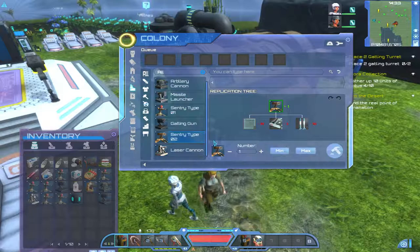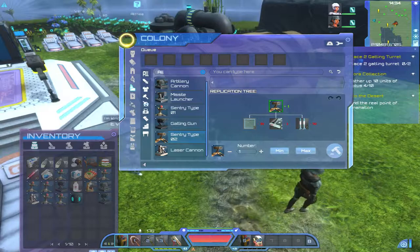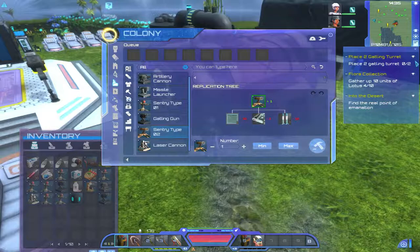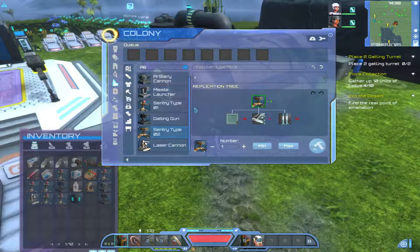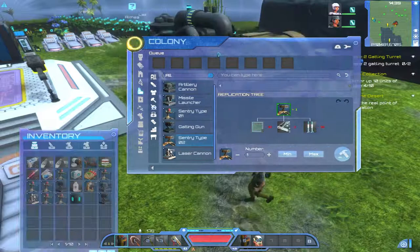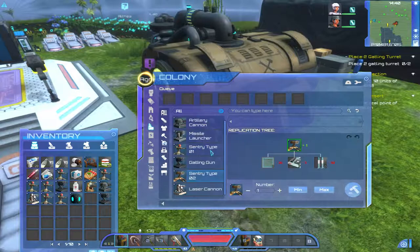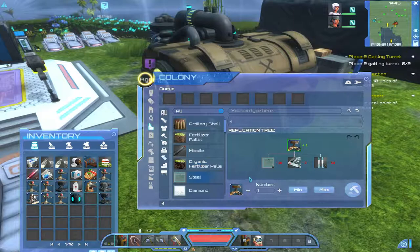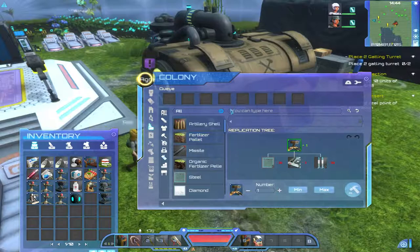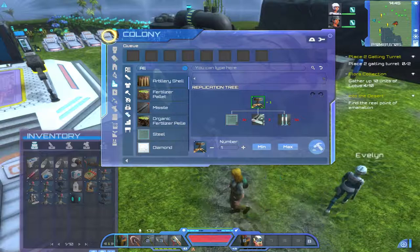The same holds true for the sentry type 2 turret, which I actually have a mission for. So getting back to the factory replicator — there are items in here you can create only from the factory replicator. So if you have the question 'do you need a factory replicator?' the answer is clearly yes, because there are all sorts of items you can only make using this. Another one is to do with your farming — something like fertiliser — you have to use the factory replicator. So it's very important to have one.